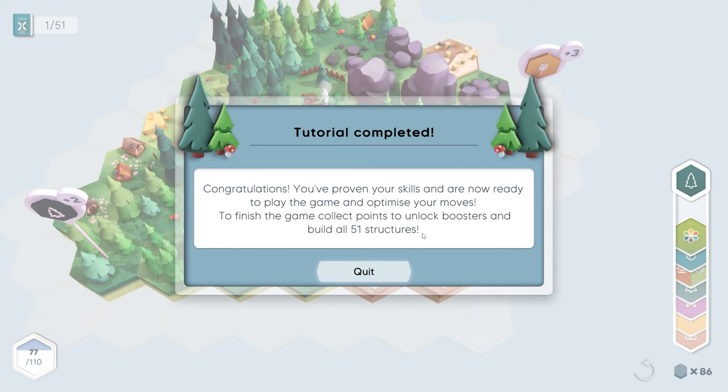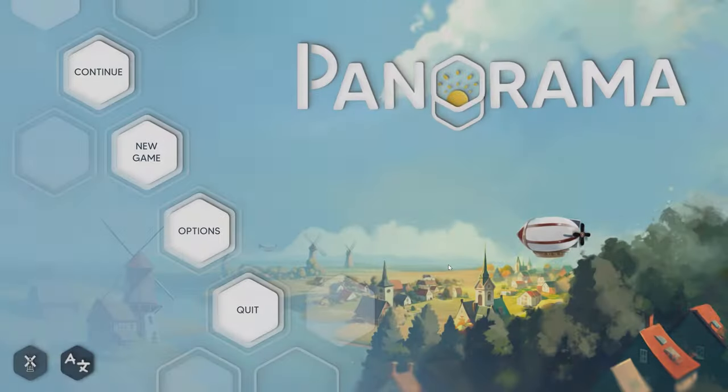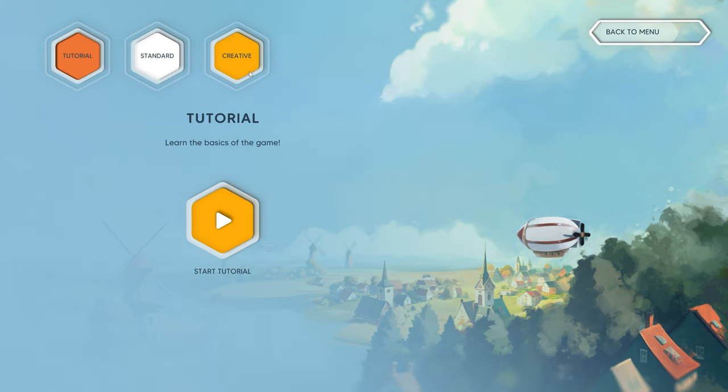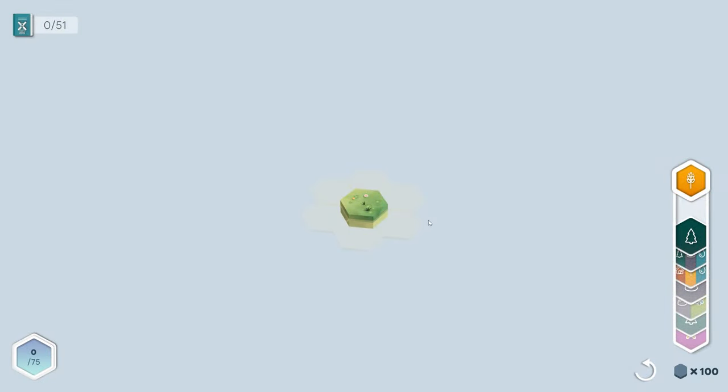Congratulations, you've proven your skills and are ready to play the game and optimize your moves. Finish the game, collect points to unlock boosters, and build all 51 structures. That was a nice short tutorial! We are ready to start a new game. Oh, we can also do creative? But creative will probably unlock everything right away. Vanilla gameplay: collect points, build every structure, create your own dioramas. I'm tempted, but let's just go for the normal game mode.